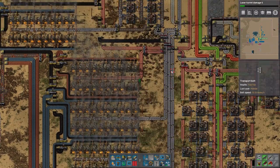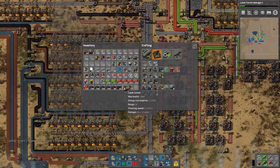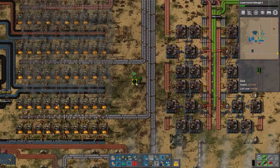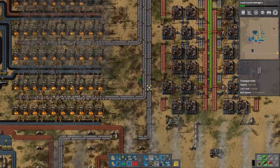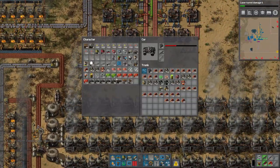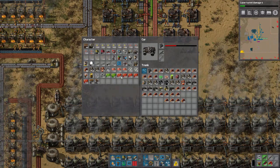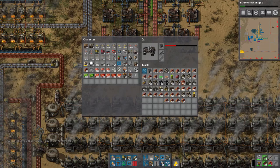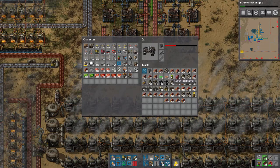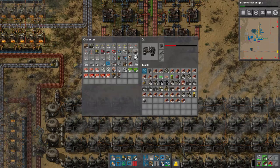This needs a huge amount of copper plates. Nuclear is such a massive undertaking, but also such a massive upgrade. I almost ran out of walls and turrets — it was very close. I have light oil barrels, sulfuric acid barrels, and fluid wagons. I'll put away what I don't need right now.